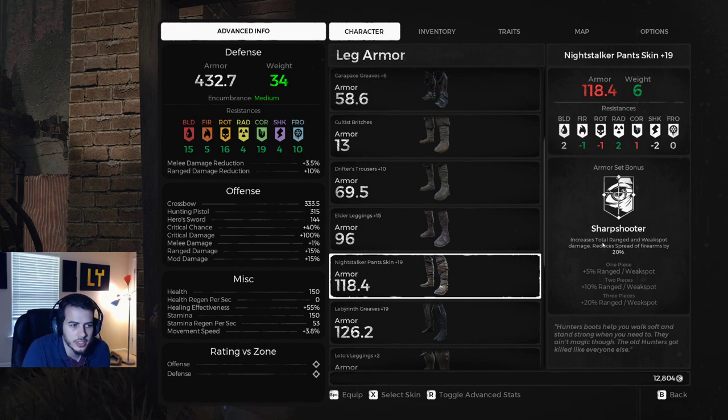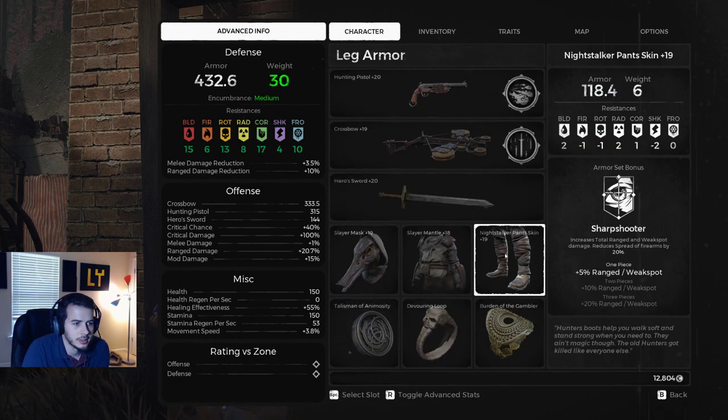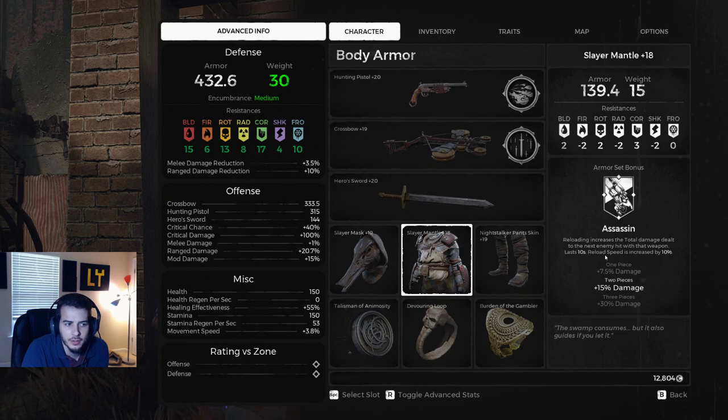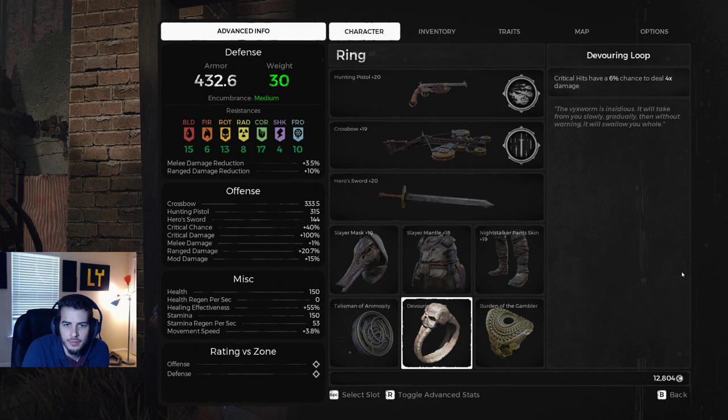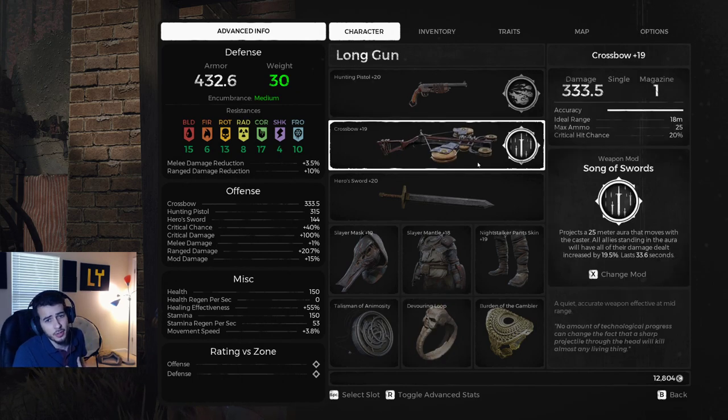You can mix and match them and it's all going to play really well — I've tried both. Night Stalker's Sharpshooter increases total ranged and weak spot damage, and reduces spread of firearms by 20%. The good thing about this one is you can take any weapon style — assault rifle, machine gun, hunting rifle — it's flexible. Even if you put the boots on and use a hunting rifle, now that you have decent reload speed it should play pretty smooth. And if you're slamming headshot after headshot, weak spot hits, you're guaranteed to get a Devouring Loop crit in there too.